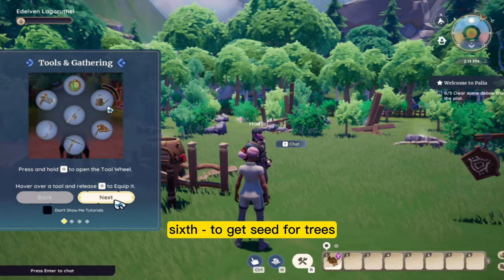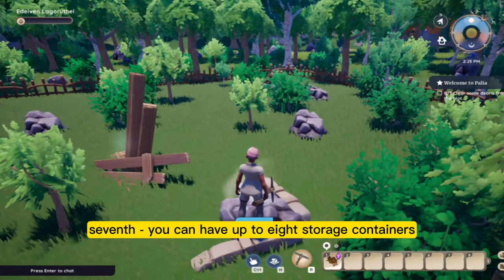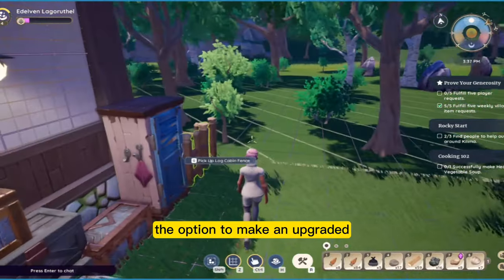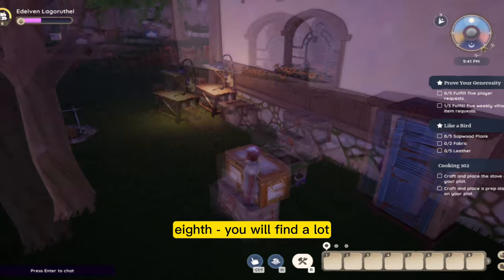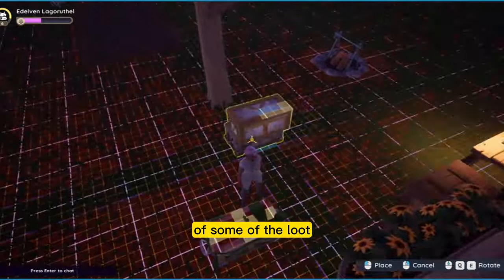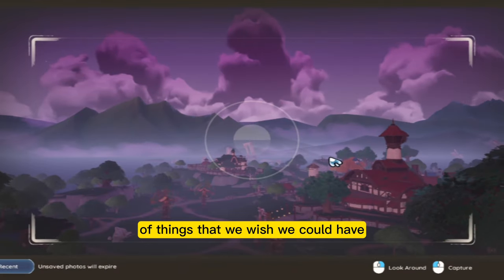Sixth, to get seeds for trees, you have to chop down a fully grown tree. The drop is random, so be prepared to chop a lot. Seventh, you can have up to eight storage containers on your lot and they are connected to each other. There is also the option to make an upgraded storage bin that holds a lot more items than the regular one. Eighth, you will find a lot of secret loot around the game in the form of a box just sitting somewhere. There is even a map of some of the loot other Pellians have found and recorded that you can find on the Pellia Wiki.